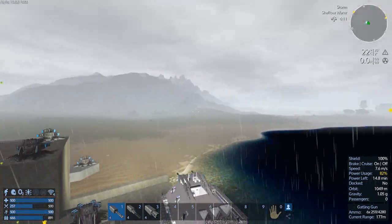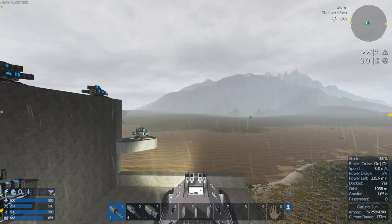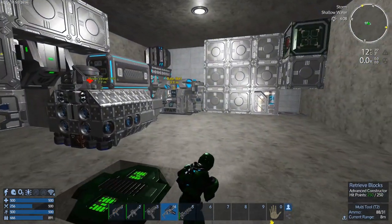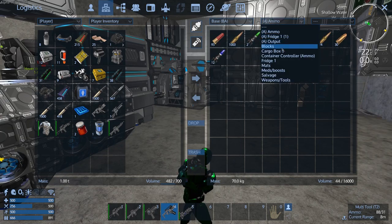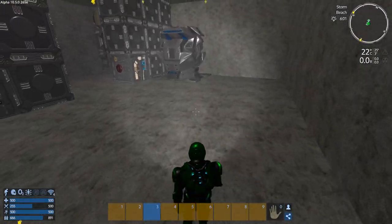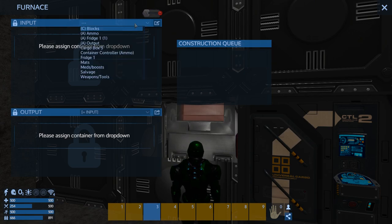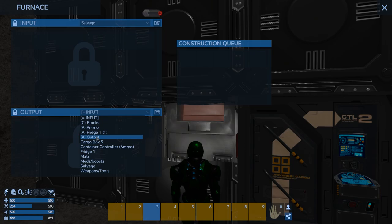Let's continue on with bringing in a better HV. We want to multi-tool this down. Let's make sure we're not connected anymore. Let's go into the base, connect blocks. Let's connect to the salvage because that's where I'm going to put all the ore and other stuff that I want the deconstructor to destroy, and then we can just put that into the output.